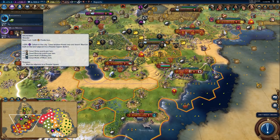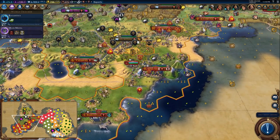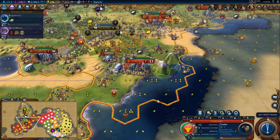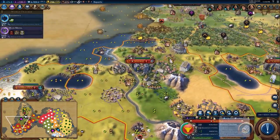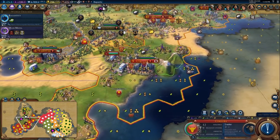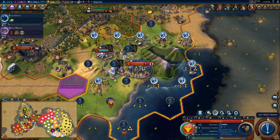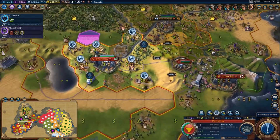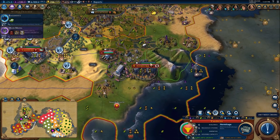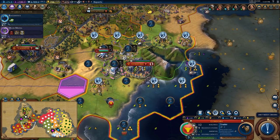I'll have to try and find somewhere for Broadway. I believe it takes a flatland adjacent to a theater square, so I may consider building it right here in Cordoba because Cordoba actually has a reasonable amount of production — not nearly as much as my capital or this city — but I may be able to sort of move around some of these tiles and see if I could squeeze out a little bit more production. I might be able to swap this hill over here, perhaps once something else happens, or I could build a mine on this hill.